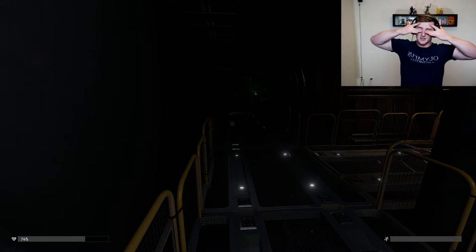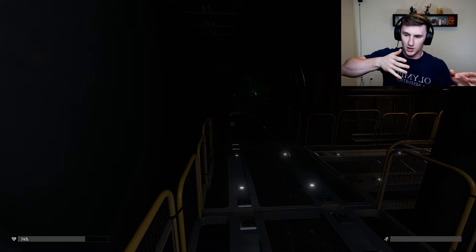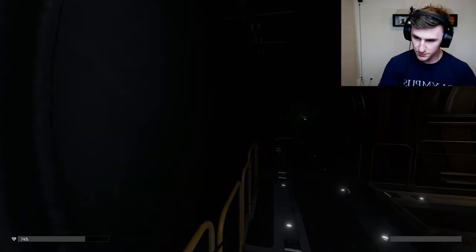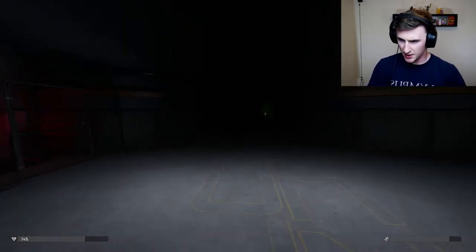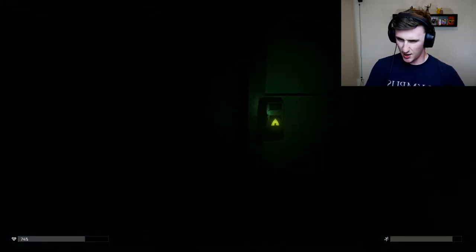So we found the box. The box is that way — forward — and the other way was nothing. So this way should be our way to go. I think I want to go straight. Yeah, I want to go straight.